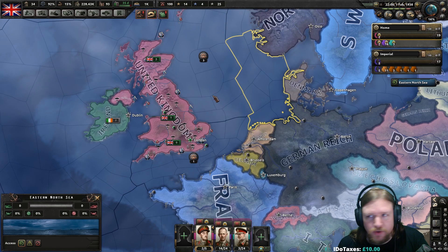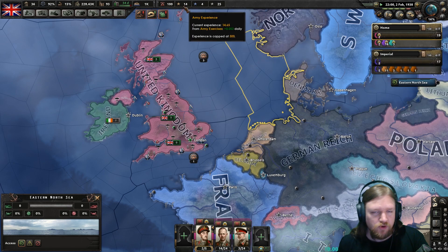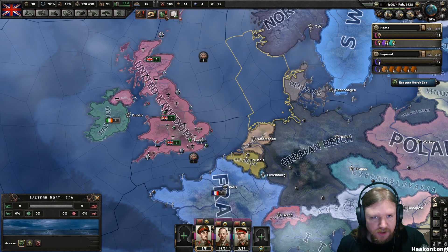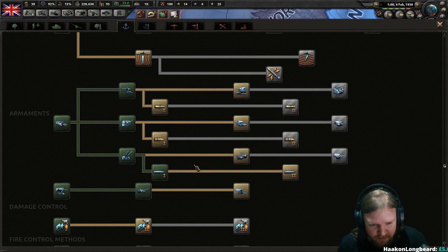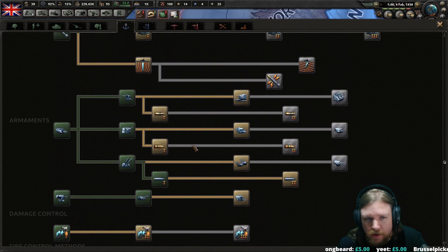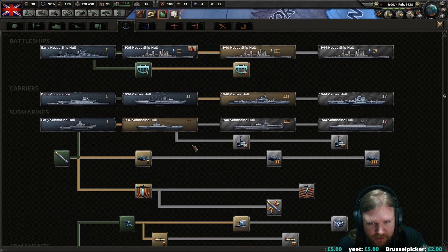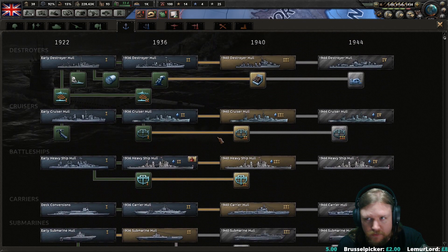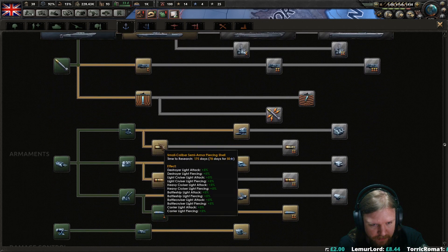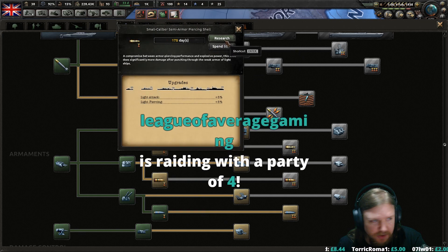Let's just unpause. I think my army is still training because we want to add tanks to the motorized divisions. We've got degaussing — that is good, that's going to give us some resistance to minefields. And I think we basically want to continue with the research in terms of naval stuff, so probably small calibre armour-piercing shells since we do have quite a few of those.